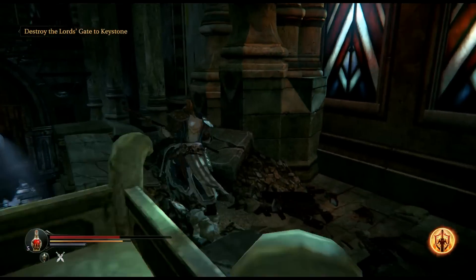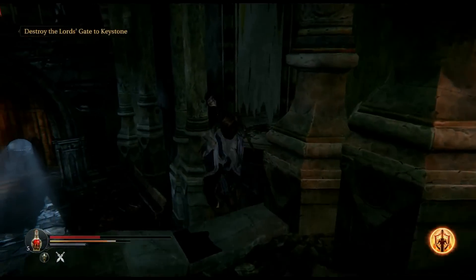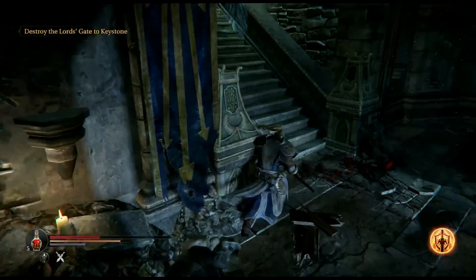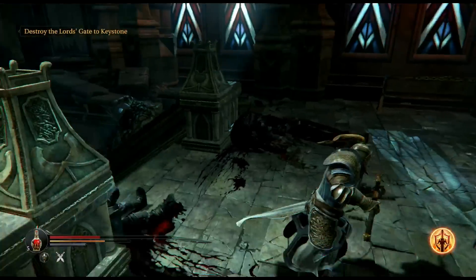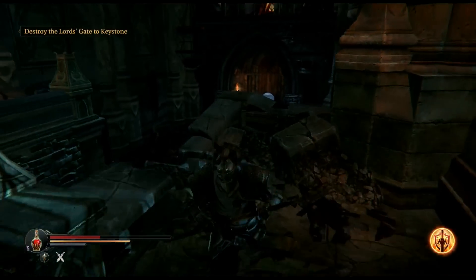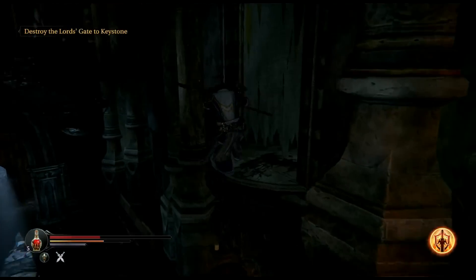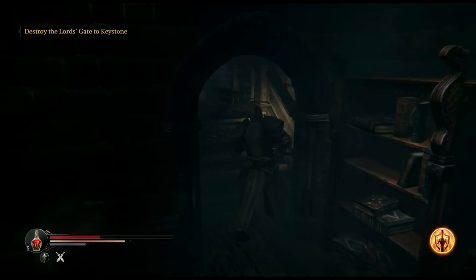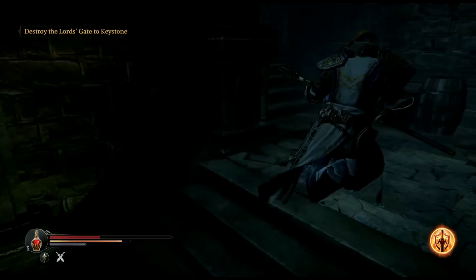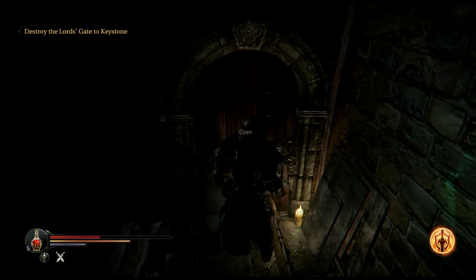Just to backtrack a little bit — you'll see that at the beginning of the video I picked up the Northern Monastery Key. That is right after you fight the first warden: head down the stairs and you'll see in that little alcove the key right there. It's very hard to miss. What I want you to do with that key is run all the way back to right before the first warden boss fight where Kalso was standing.